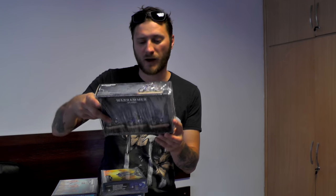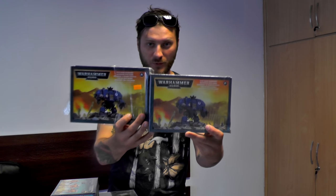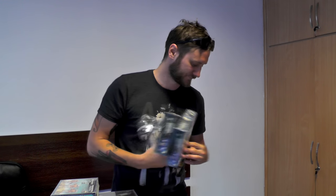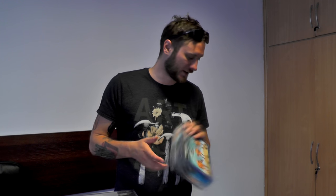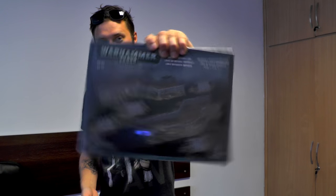Next one is a Scout Bike Squad — yes, this is a Scout Bike Squad — also for free. We have not one but two Space Marine Dreadnoughts. We also have an XV-8 Crisis Battlesuit here, get those painted in some nice white Tau colors. And we have an Imperial Defense Line — some terrain.